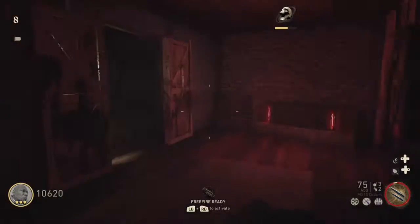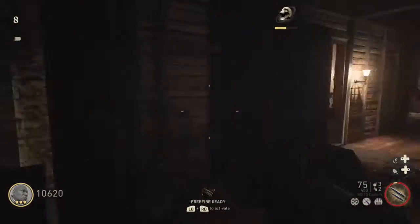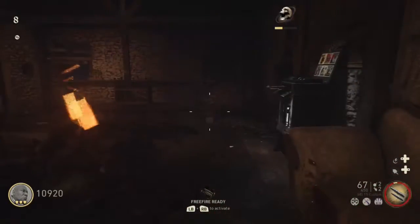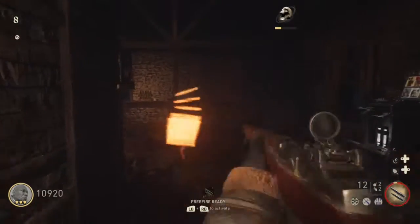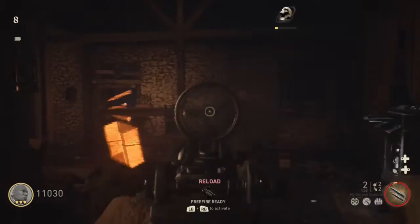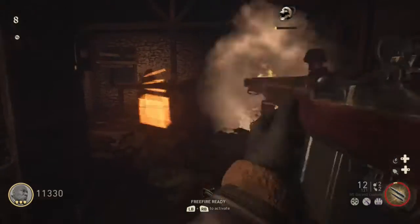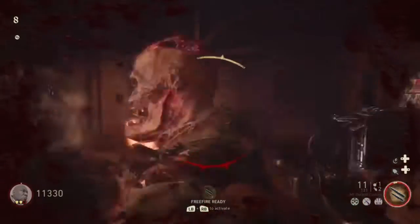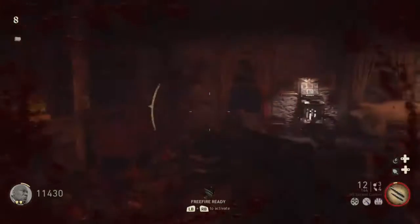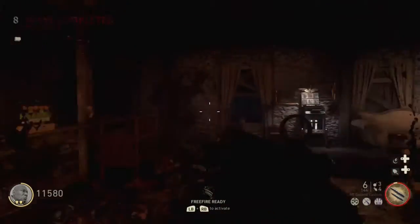The first step, you gotta remain calm. There are two zombies here — oh my god — on the inside. The fifth step is to play around, do the Easter eggs, and you'll be fine. Pack-a-punch your weapons, everything.